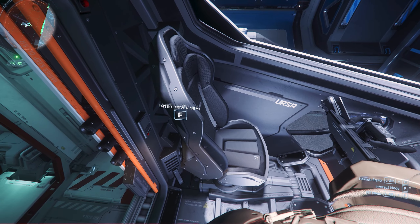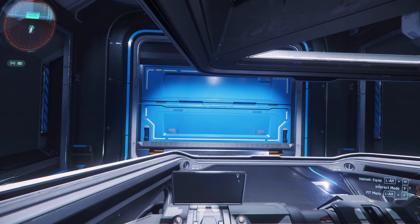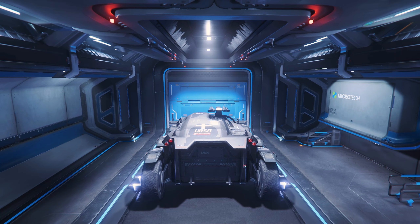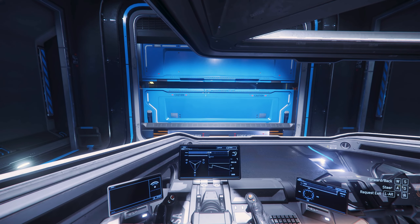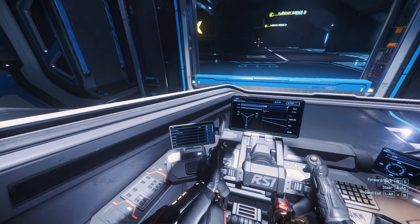Let's put this bad boy into a ship. I'm thinking either the Corsair or the Valkyrie — I never use the Valkyrie, so I might put it in there because it fits perfectly. The sound it makes when it turns on — ooh-wee! I don't have my key bind set to the doors because I had to reset everything in the game since it was bugging out. It drives just like a regular Ursa, but it's so cool to have an ambulance in the game finally.